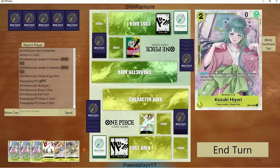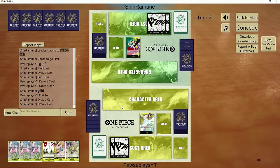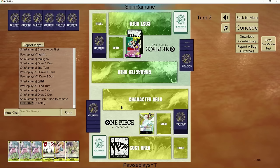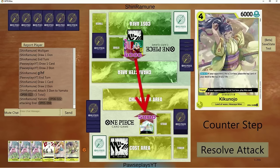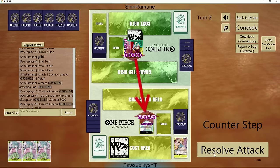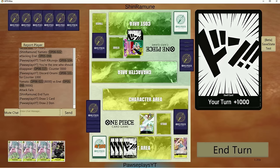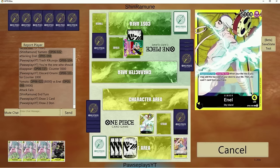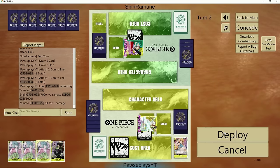Everyone's favorite leader — I feel like every match I've played today has been nothing but Yamatos. I've seen very little Sakazuki and no Reiju in the past couple days. I think she's a fantastic leader. But Yamato, Newgate, Katakuri — I've been running into a lot of those. This matchup is rather difficult for them to go for game due to our leader ability, and that usually carries you especially if we're seeing any variant of Yamato.